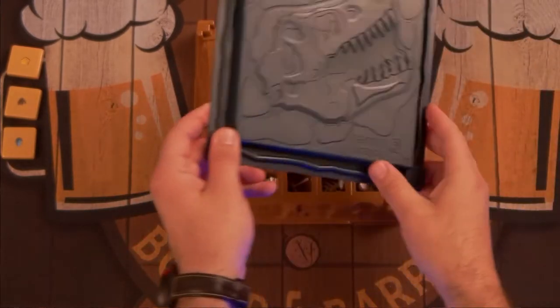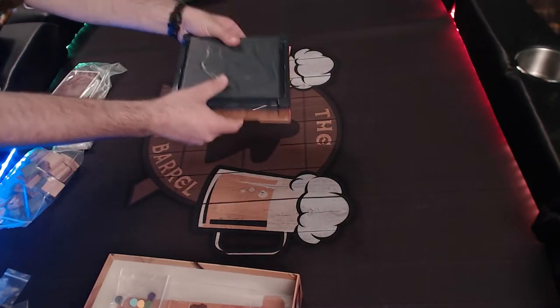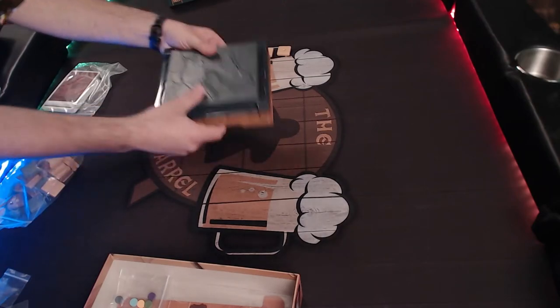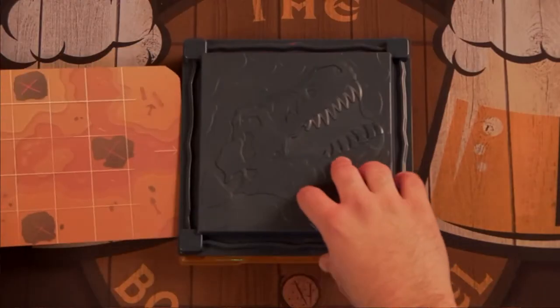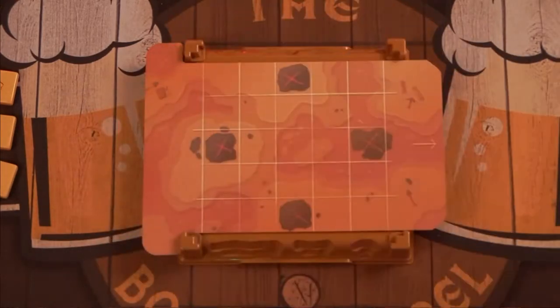Put the lid on top of the dig site and pick it up, holding the lid tightly in place, and gently shake it around to move things inside more randomly. The rulebook suggests using mostly up-and-down motions to avoid bunching everything in one corner. Then slide the site map into place under the lid, remove the lid, and put it back in the box.